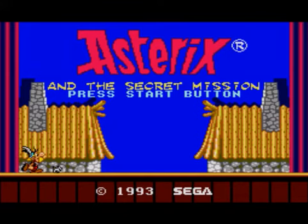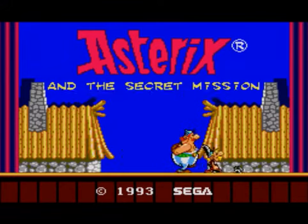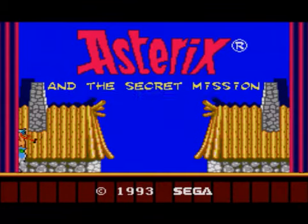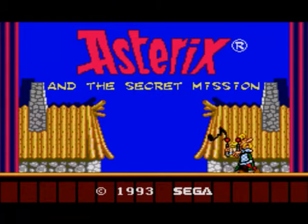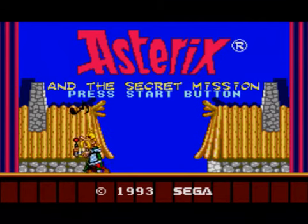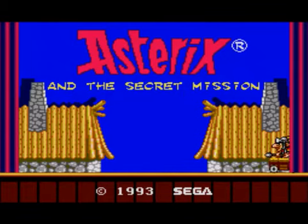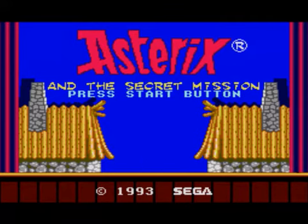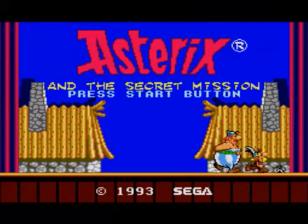There are seven levels in total and we can play as Asterix or Obelix. In the first game there was a really good two-player because Player 1 was Asterix and Player 2 was Obelix, and Player 1 and Player 2 alternated. In this game, Player 2 has to use the Player 1 controller, so you have to hand the controller over. Also, Player 2 doesn't take over as Obelix until Player 1 dies, so it's not as good. There's also a bonus round with Dogmatix, but it's difficult to get up to it.